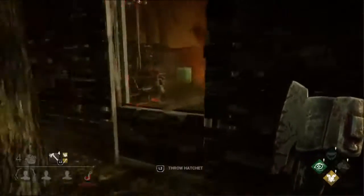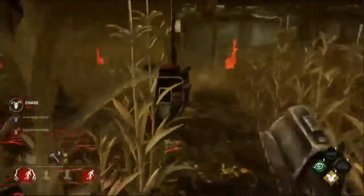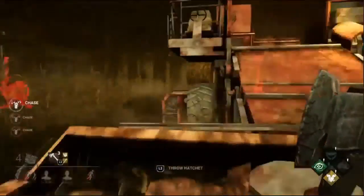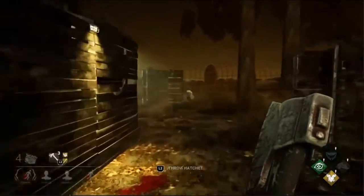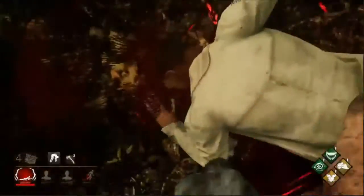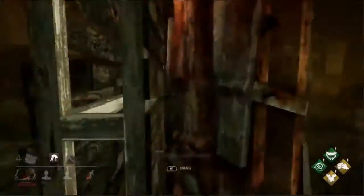We go back to check the gen. We have a cheeky Adam trying to go for some altruism points. Due to corn vision being absolutely the worst thing in creation, we lose the chase — but Working Class gets a bird's-eye view of the situation, finds scratch marks, and gets a very easy down on Adam, who happens to be our obsession this time around.